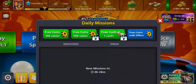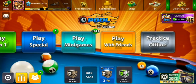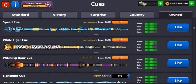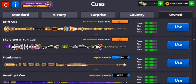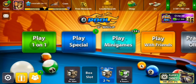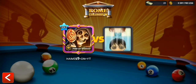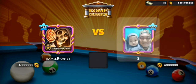I'm excited guys because I want to test out the Halloween cues. It's actually the Witch Hour cue and the Skeleton O'Fan cue. I'm gonna start with the Skeleton O'Fan cue and test it out. Let's actually go to Rome Colosseum — that's the first match of the video.